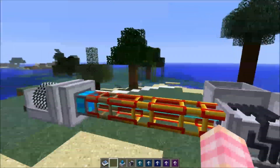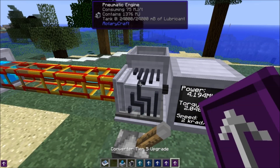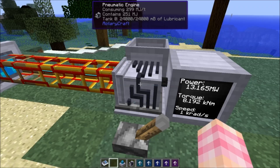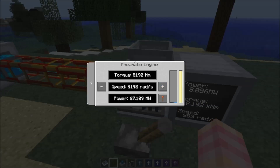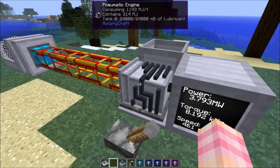If you use BuildCraft, you'll know the engine outputs. I don't use BuildCraft anymore. We'll slap it with tier four, and then tier five, just so we can see the maximum possible output of this thing — 8,192 at 8,192, so 67 megawatts, which is the power output of a gas turbine. That's the most you can get out of a pneumatic engine.